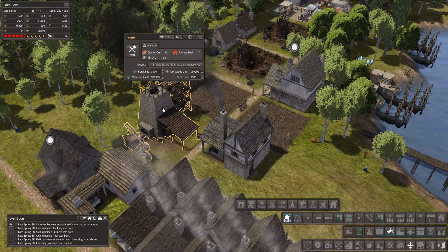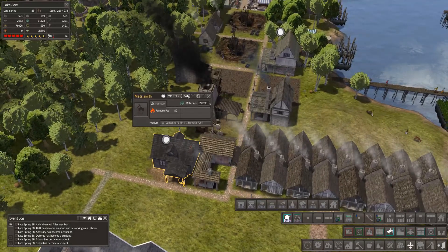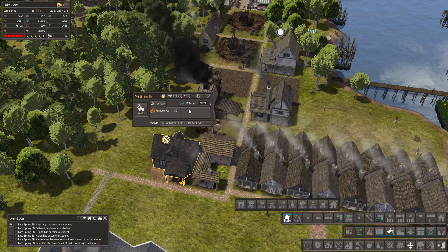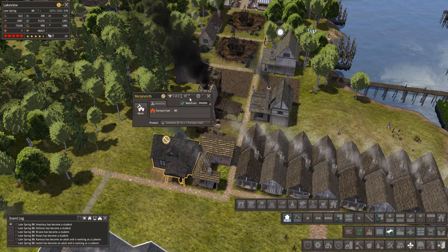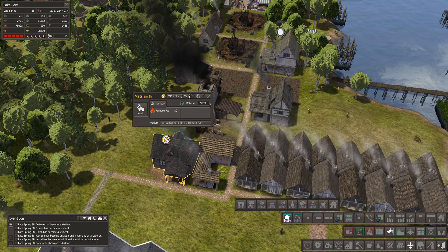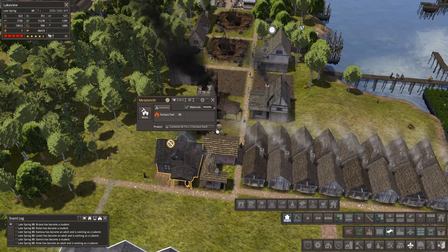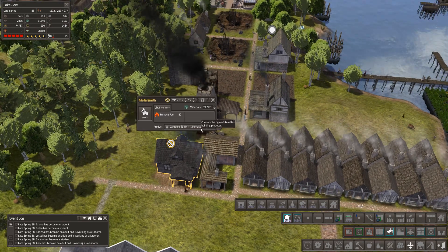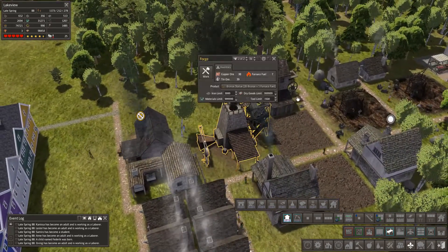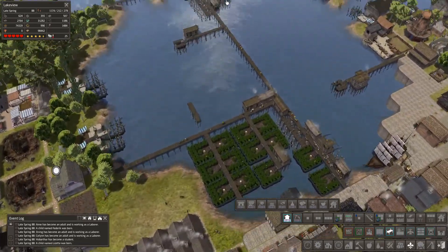Bronze statue requires 20 bronze - okay, and I think we can now enable this guy. He'll make six tin - wow, okay, we're just gonna let this guy run. Hopefully he'll make a bronze statue. Let's have a quick check over the other side just to see if they've actually opened up the slot - yes, the slot's ready for them. Haven't seen a trader yet.